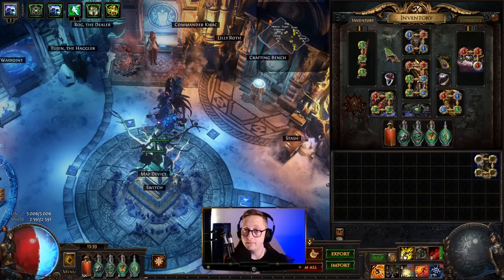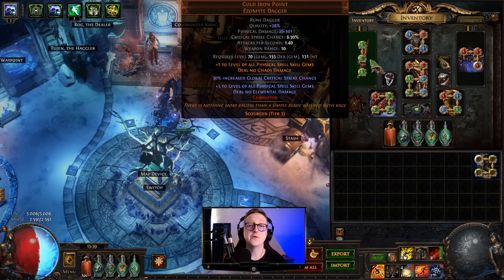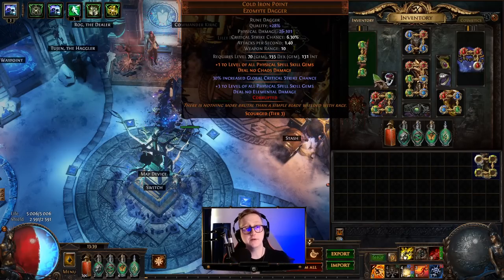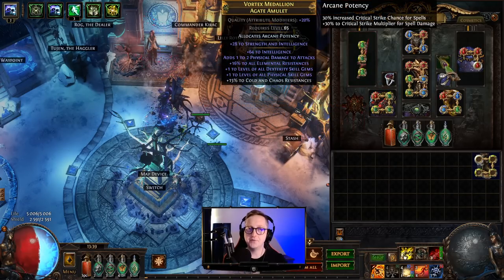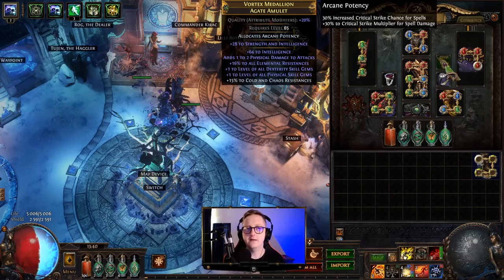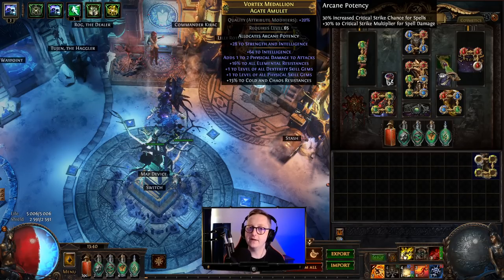Another very important item — probably the biggest damage buff to the build — is Cold Iron Point. Two of these in your hands will give both your Seismic Trap and your Exsanguinate Trap plus six gem levels. Because the damage of these skills scales very highly off gem levels, getting two of these and the plus six levels is a huge damage boost. As for amulets, you can use Ashes of the Stars early on — that's plus one to gems, so it'll give you more damage on your traps. However, once you get a bit later on, you might want to craft something like plus one level of all skill gems and plus one level of all physical skill gems.